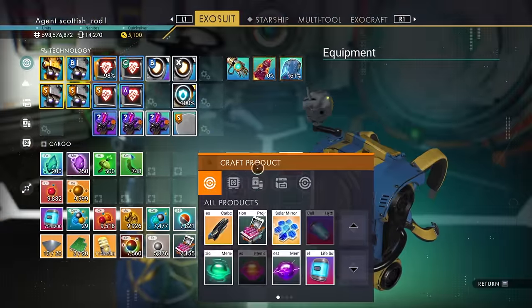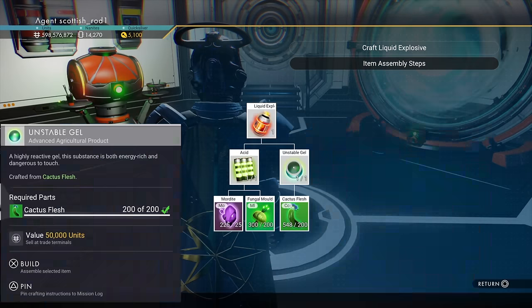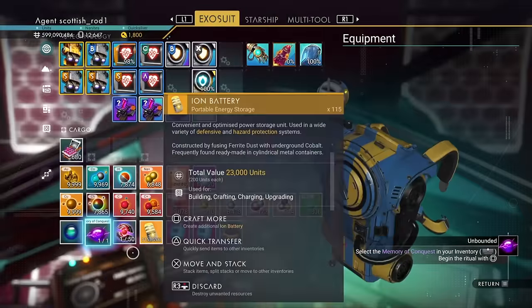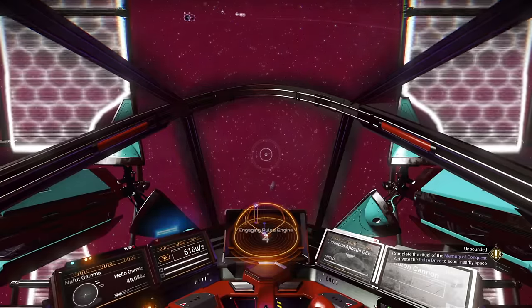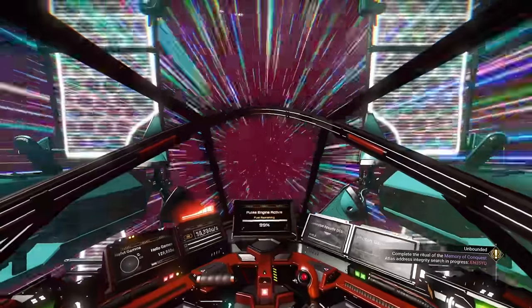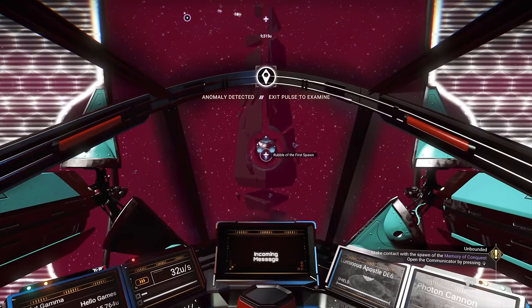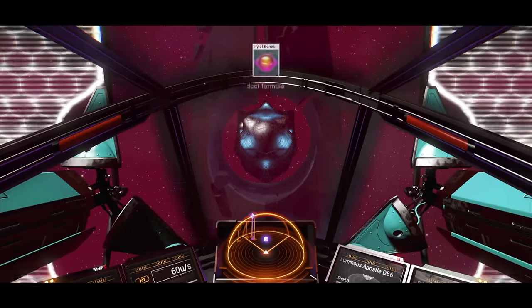We've got all the materials — let's make that liquid explosive. And that's the assembly required milestone done. We're back in space. Pop memory of the conquest, then pulse for a little bit. Wait until you see anomaly detected, then the first pawn relic will appear. Then you'll get the unbound milestone and the recipe for memory of the bones.